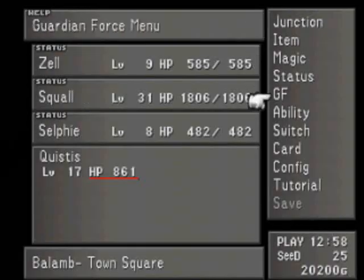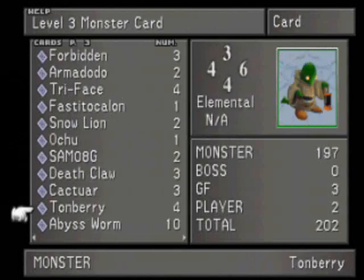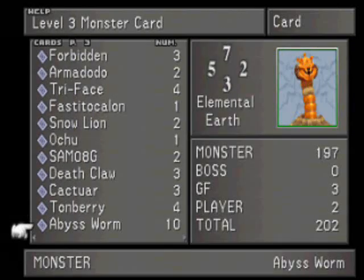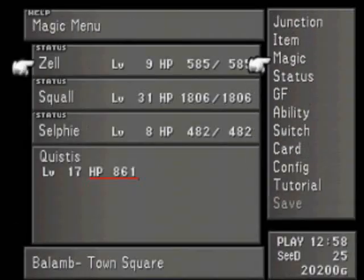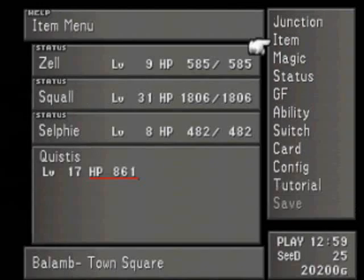While I was off screen, I also went back to Balamb Gardens, thanks to some very useful tips you all gave me, and now I have ten Abyss Worm cards. The reason this is important, you'll see in just a moment. I also bought 50 tents, which cost me 50,000 gil, leaving me with 2,200.